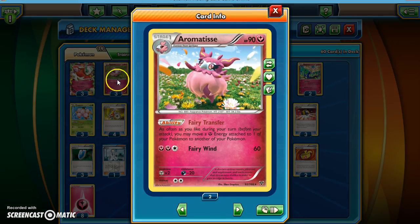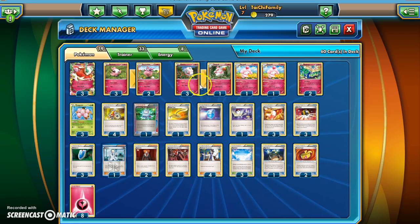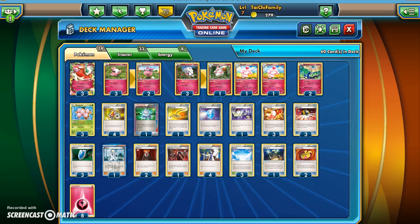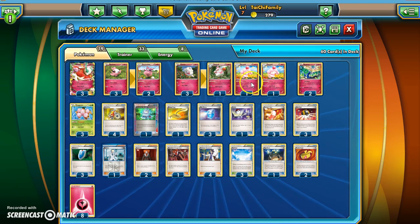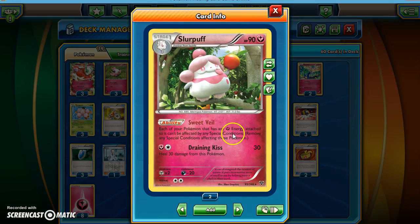Going back to Aromatisse, we have a three Spritzee and two Aromatisse line. Some people run 3-3, but I found that if you get a couple Spritzees out and they knock one out, you can get Aromatisse on the other one. The engine really goes with the Swirlix and Slurpuff line — this deck is designed to be very speedy. The first Slurpuff has the Sweet Veil ability, which helps you with special conditions like poison and sleep. People will try to hit you with Hypnotoxic Laser, so Slurpuff can be very useful.